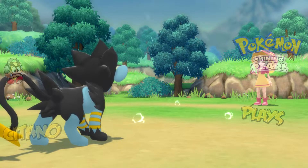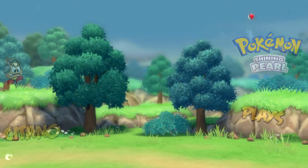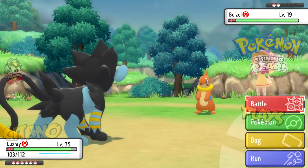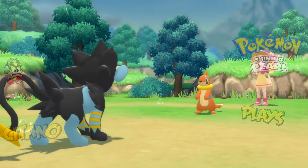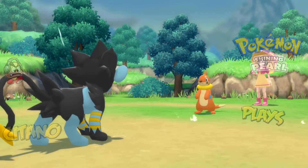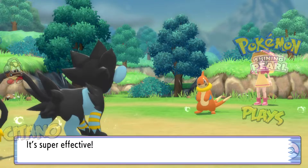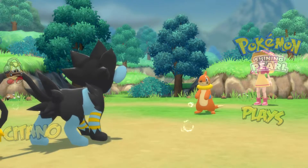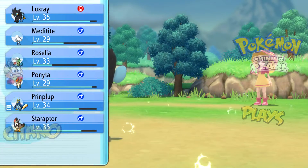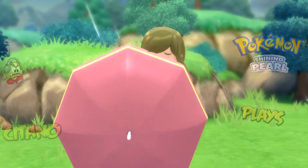Goldeen goes down. In Gen 9 they will actually make rain dance and sunny day even more different, adding more stuff to it. It's one of the reasons why they added field abilities as well — like grassy field and psychic field and everything like that. Basically it's like rain dance and sunny day adding new effects to boost damage of some and reduce others.